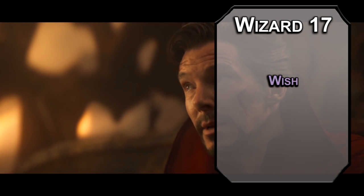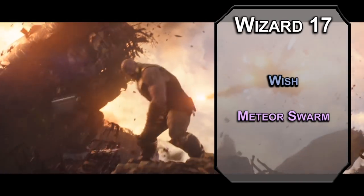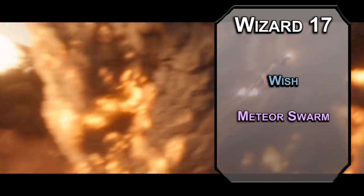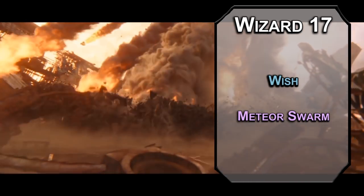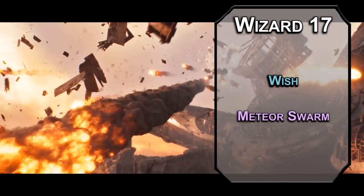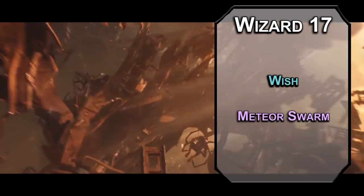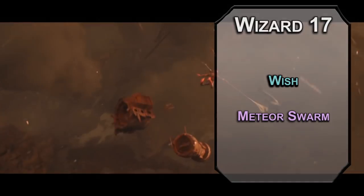Unfortunately, casting Wish means you won't be able to cast other 9th level spells that day, like Meteor Swarm, which forces a dexterity saving throw on four 40-foot radius spheres dealing 20d6 fire and 20d6 bludgeoning damage. When you're done, half of the universe will still be alive — seems weird that half the universe has evasion, though.